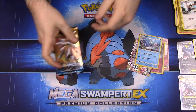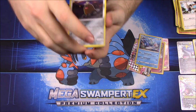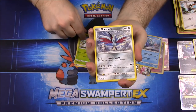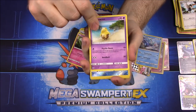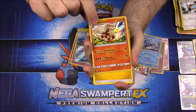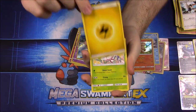Our last pack has Solgaleo on the front — let's see if we can pull something awesome. First up we have Diglett, Bounsweet, Skarmory, Cutiefly, Drowzee, a reverse holo, Corsola, and an Arcanine as our rare which looks really cool — not sure if I have that yet. Also Electric Energy.